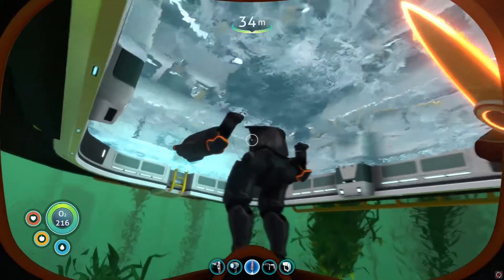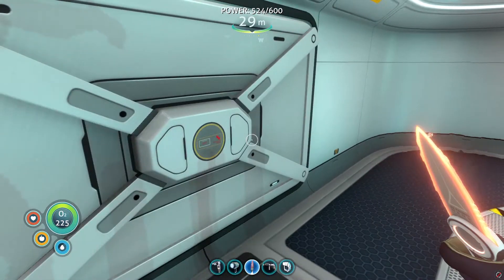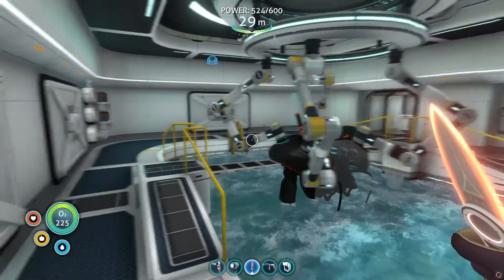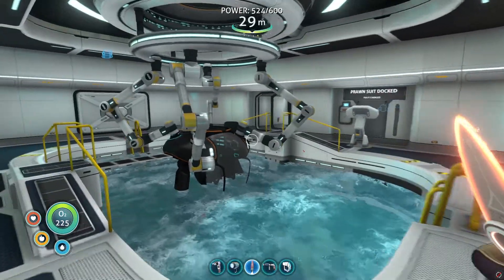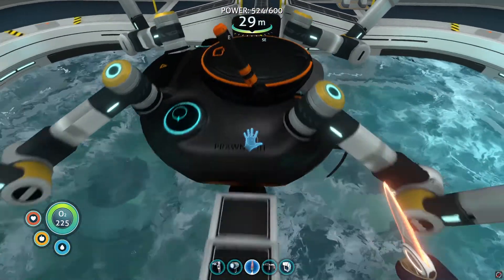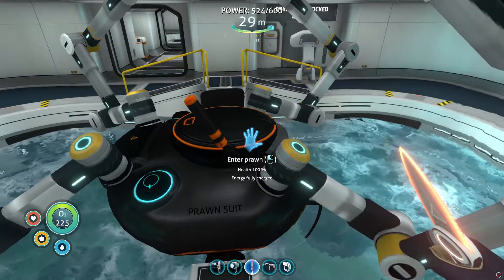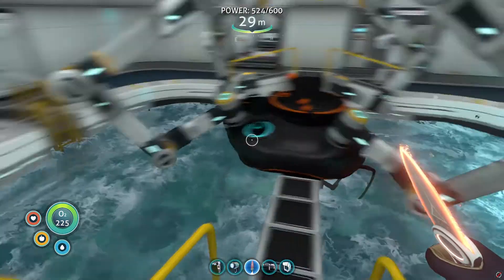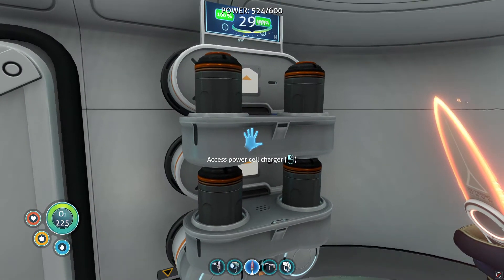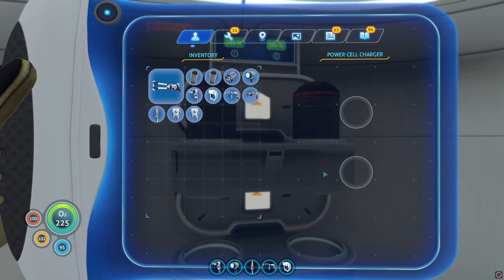I just think it's so funny that the prawn suit actually sticks out halfway. The moon pool was actually the first structure I built in this game — they made me reinforce the whole thing to make it work. Here's my prawn suit — I love the black on black. I thought I chose everything black but it still gave me these orange highlights, but they're fine. And they've got my power cell chargers — they work great, especially with solar energy. Think of it as free power recharging.